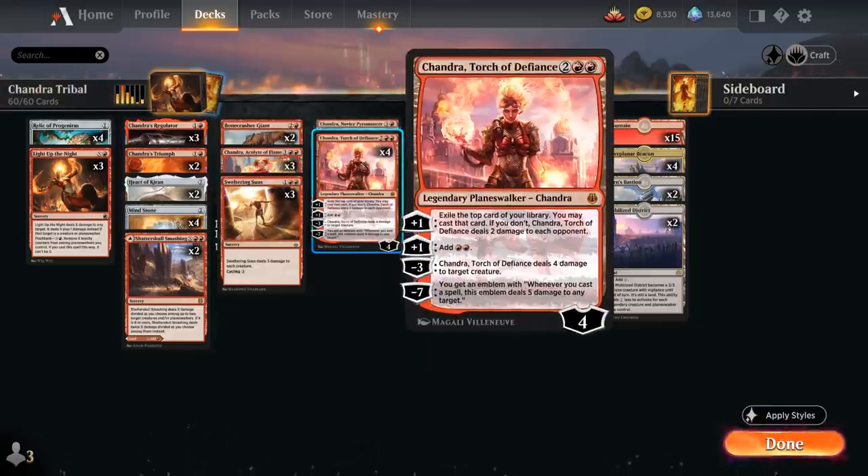One of the most important Chandras is Torch of Defiance. At 4 mana it starts at 4 loyalty. The first plus-1 exiles the top card of our library for card advantage, dealing 2 damage to the opponent if we don't play it. The second plus-1 adds double red mana, perfect for ramping into more expensive Chandras or playing a removal spell the same turn. The minus-3 deals 4 damage to a creature, and the minus-7 generates an emblem that deals 5 damage to any target whenever we cast a spell, closing out games very quickly.